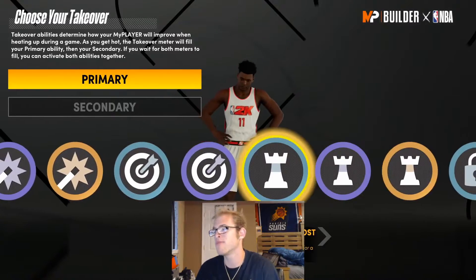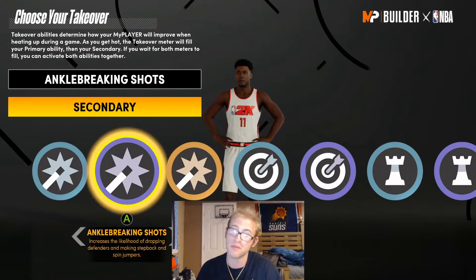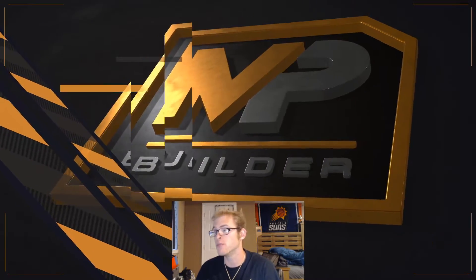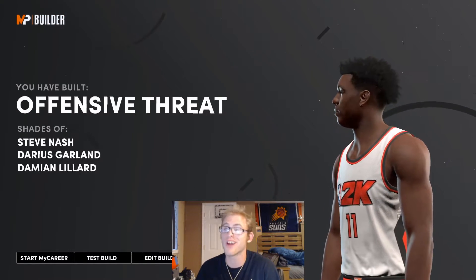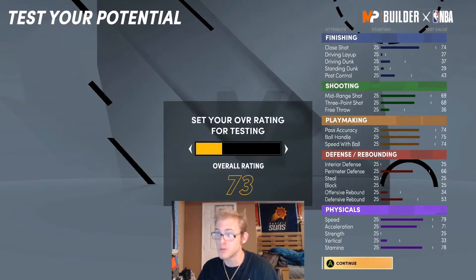Now for these takeovers, you could give him playmaking takeovers, but I don't like playmaking takes. I'm going to go with ankle-breaking shots so we can break some ankles, and then limitless. For this build, we're going to be getting an offensive threat archetype, which I think works for Kyrie. We're going to get shades of Steve Nash, Jarius Garland, and Dame. When it comes to the badges, fit them towards your play style.